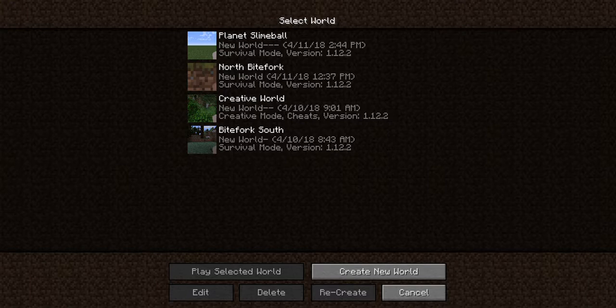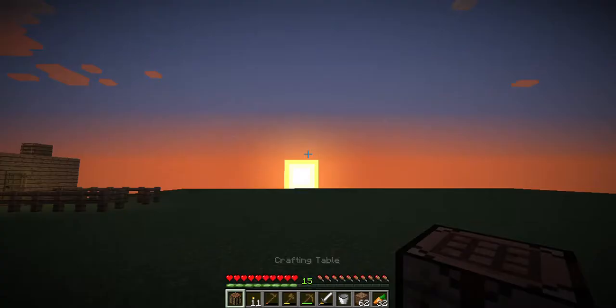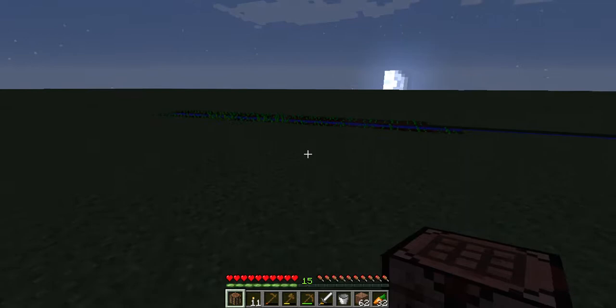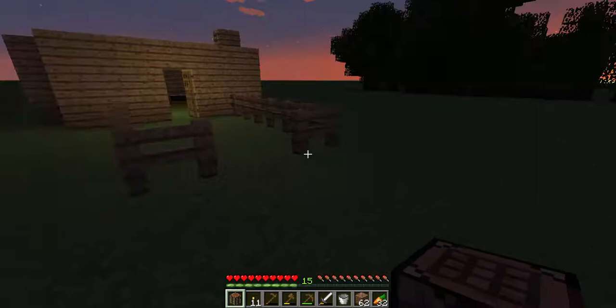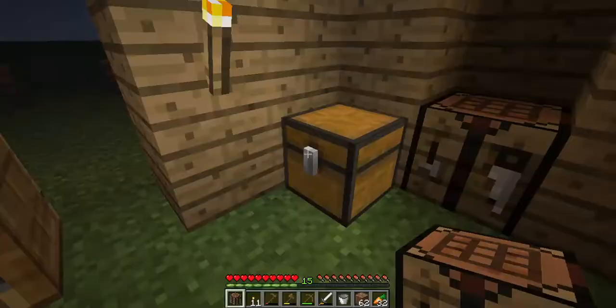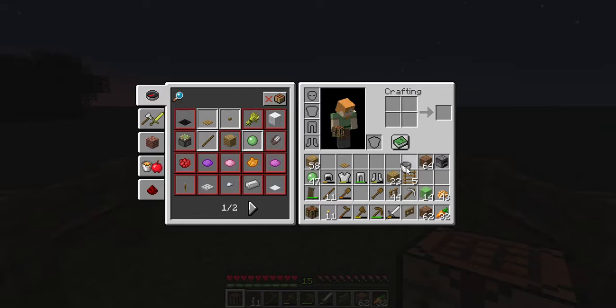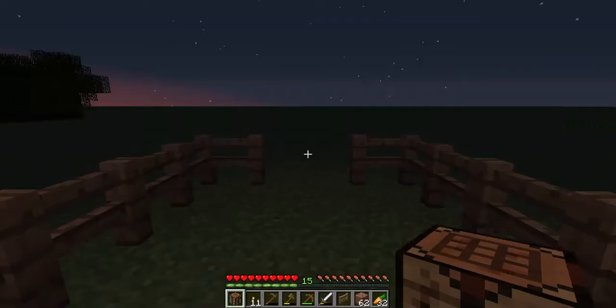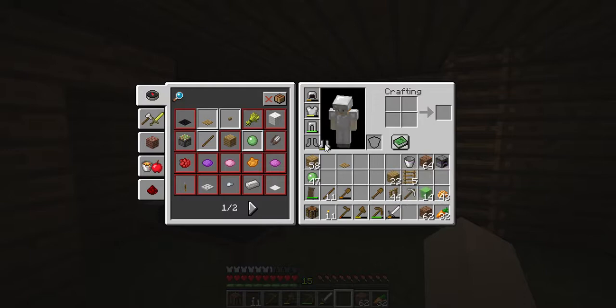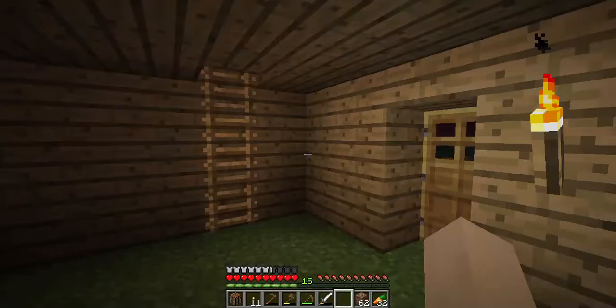Back to planet slimeball. The sun is setting behind the giant tree, there's the well. I've got 31 wheat seeds planted. I'm going to put up the fence gate, then put the game back into easy mode for the time being. Putting on my armor, which is quickly wearing down.